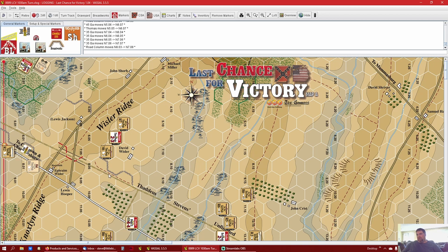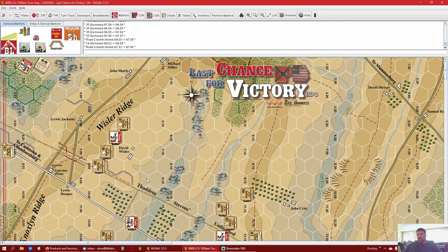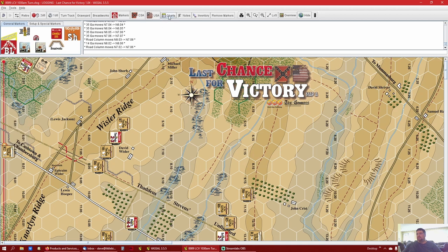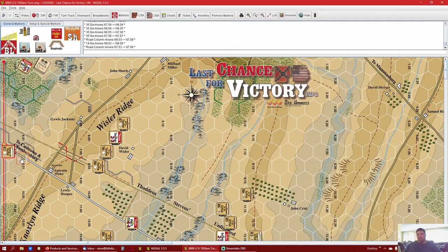These guys might move wrong with the cut here - if they did that it'd be one, two, two; so one, two, two, two and a half, three to move the tail up in there, and four to deploy. These guys don't go in column and they have eight movement - I think they can still use road movement. One, two, three, four, five, six, seven.